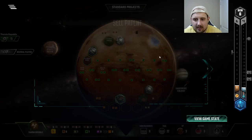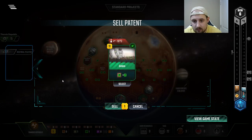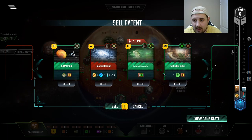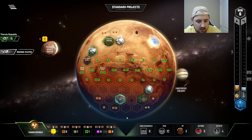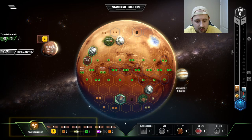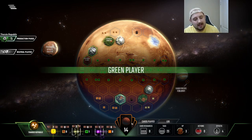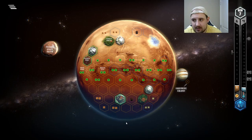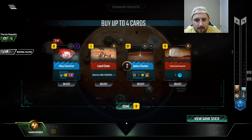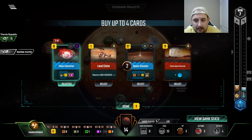Grass — I think I kind of like it, but I definitely don't care about power infrastructure. And I don't care about grass. Mass converter, mass converter — don't mind if I do! I mean I like both of these. We're gonna stick with the mass converter.